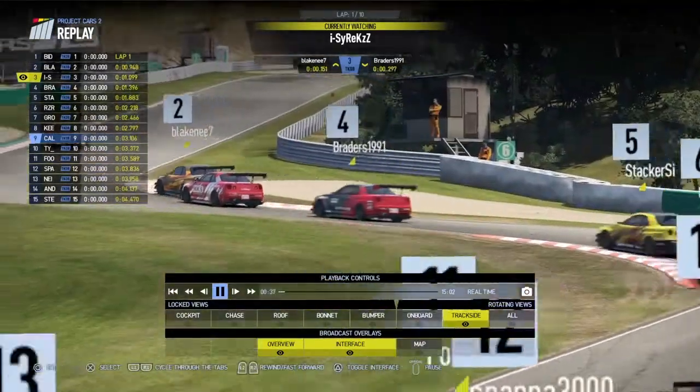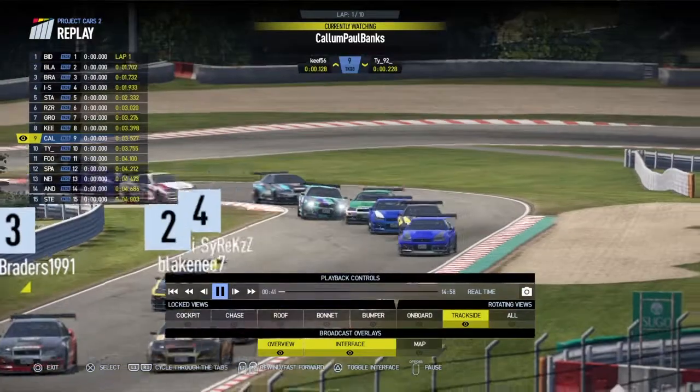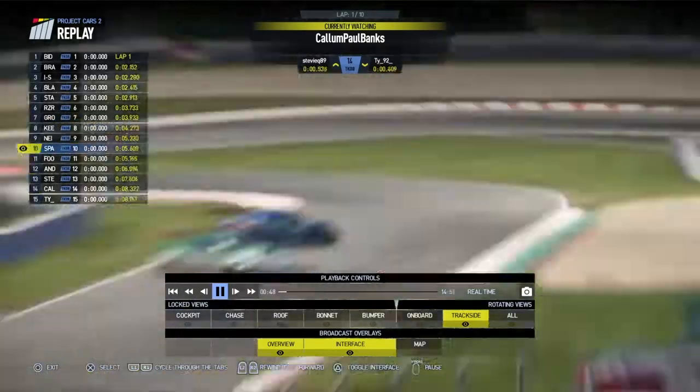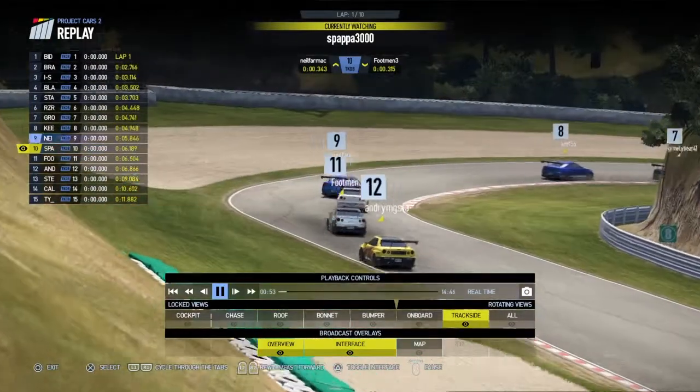As they go through the chicane, Arzadar a bit further back attacking Stacker. Further back, Callum gets hit by someone and two cars spin to the back, then everyone else goes through. Spapa's back in this one — the Italian — he's up to tenth place from the start. All happening there.